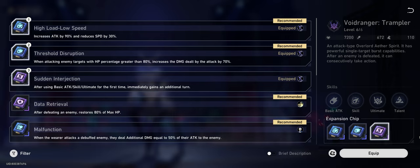I then put on a Threshold Disruption chip, which increases an attack's damage by a massive 70% as long as the enemy's health is greater than 80%. This is the reason we're seeing those huge nuke numbers taking chunks off elites and one-shotting regular enemies. In the final slot I've got the Sudden Interjection chip, which gives you one extra turn the first time you use an attack, further ramping up that front-loaded damage.